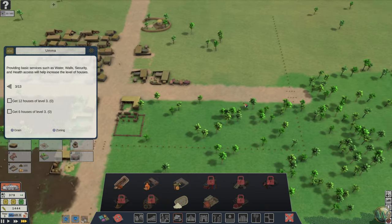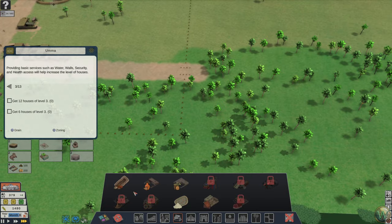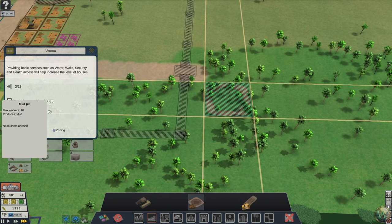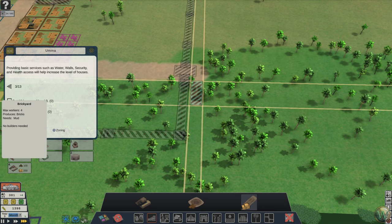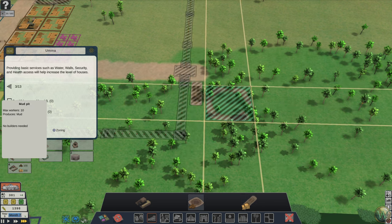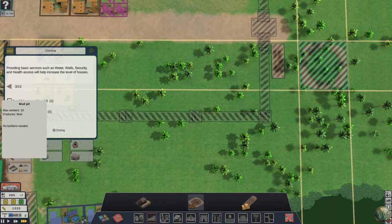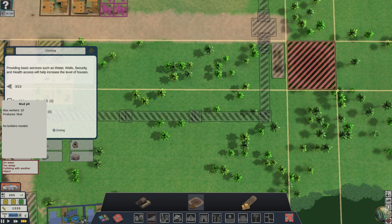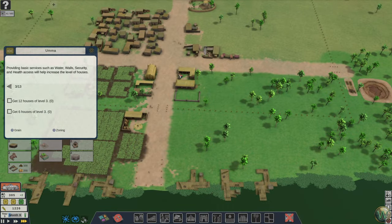I'm going to do the brick industry over here because I think it needs to be inside the town. Let's do the space for the brick first — right there — and then the clay next to it. Although I should have measured that against that. Let's do the clay here — it's fine with that setback. Then we can start getting walls built and things too.